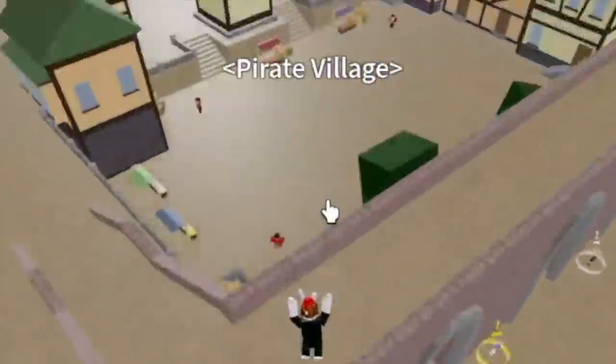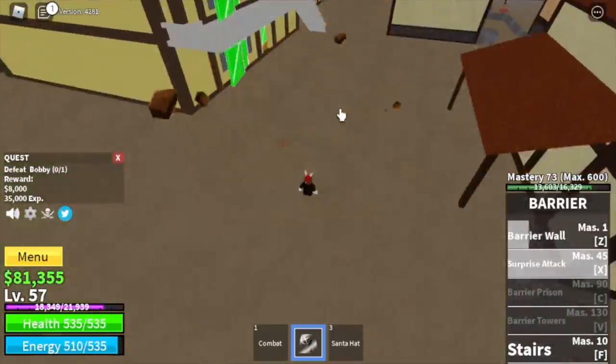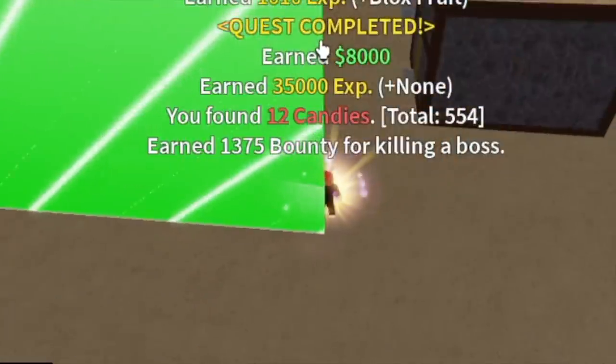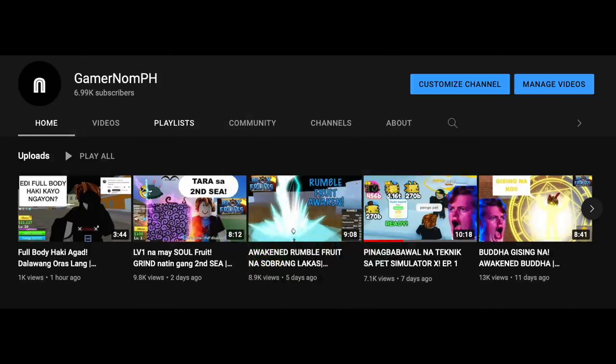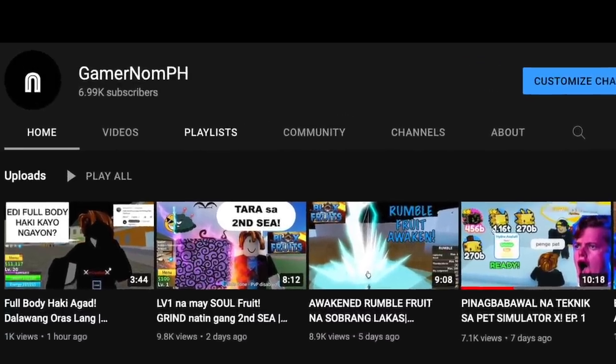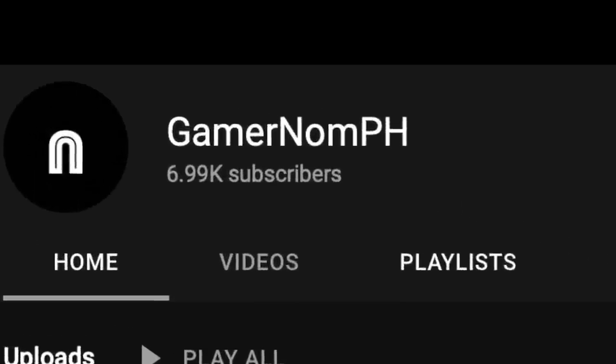Next up, Pirate Village. We're going to start defeating Bobby the Clown at level 55 — he's easy to defeat. The goal here is to reach level 60. And before we proceed, for all my Filipino supporters out there, I have a PH Channel where it's pure Tagalog. So guys, if you haven't subscribed yet, subscribe now. Okay, back to the video.